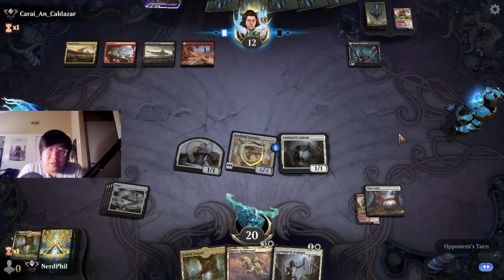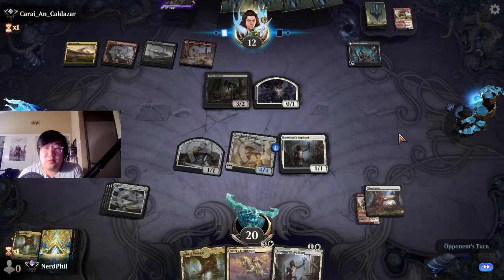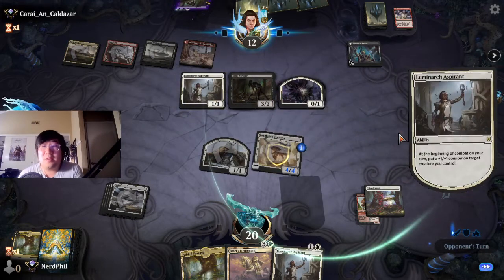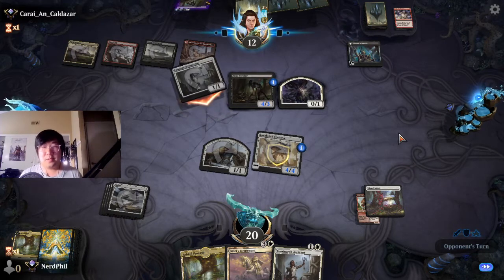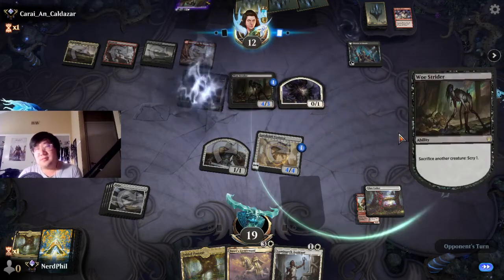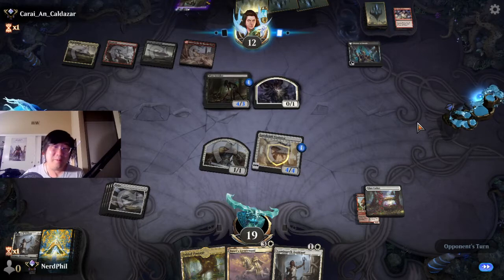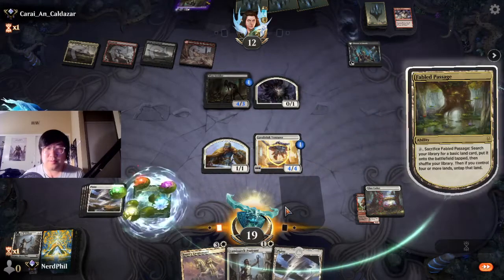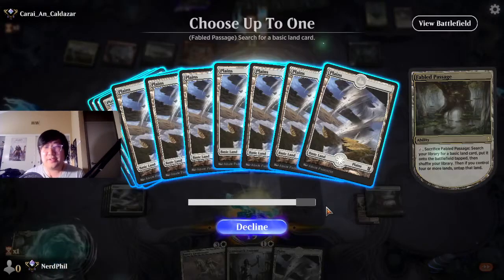I'll just play the Boseiju's Lieutenant, get things pumping. Go with the worst rider — makes sense. Oh not bad from our opponent, they get the counter and get to sack it — really cool play, I approve! Really glad we didn't put it on the Luminarch Aspirant — we avoided a lot of problems, and we made our Lava Brink bigger. Getting a little flooded here but that's all right — a little flood never hurt nobody, except in a best-of-one.